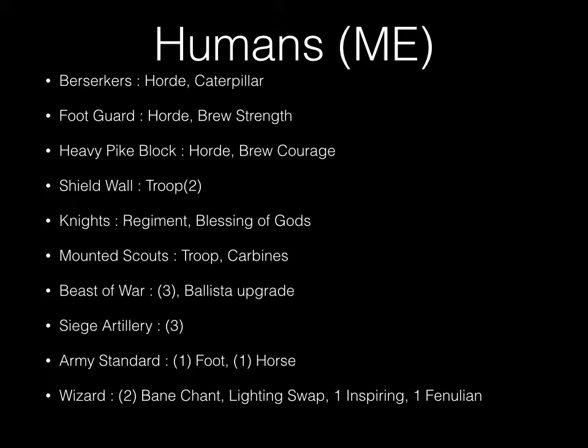I'm trying a bit of a combined arms scenario with humans, which I'm finding pretty fun. 1 horde of berserkers with a caterpillar, mostly just so they can hide out in the woods. Horde of footguard with a brew of strength. Heavy pike block and horde with a brew of courage. 2 troops of shield wall, a knight regiment with blessing of the gods, mounted scouts with a carbine upgrade, 3 beasts of war with ballista upgrades, 3 siege artillery, 1 army standard bearer on foot, 1 army standard bearer on a horse. 2 wizards, both with the vein chant upgrade swapping fireball for lightning bolt. One has the inspiring talisman, the other has a fenulant amulet — 2 spells in a turn. They're both mounted.